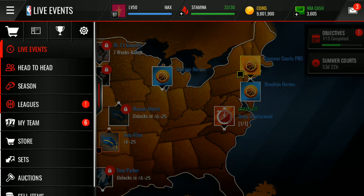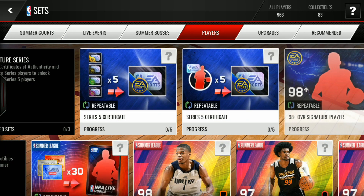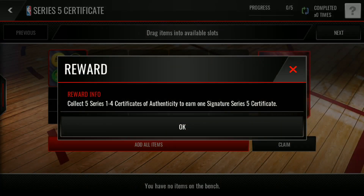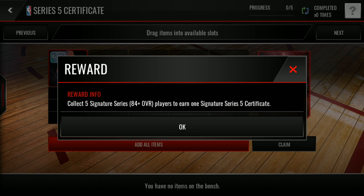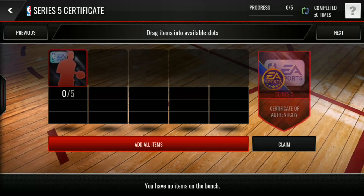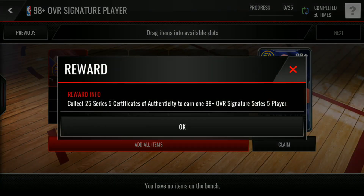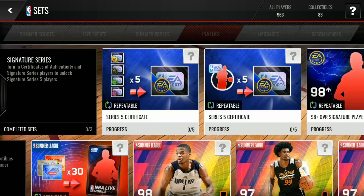Let me show you real quick how you can get these cards. Collect five Series 1 to 4 Certificates of Authenticity to earn one Signature Series 5 certificate, or you can trade in five Signature Elite players to get one Signature Series 5 certificate. You need 25 of them to get a 98-plus overall Signature Series 5 player — these players are pretty dope, it's worth 25 signature certificates.